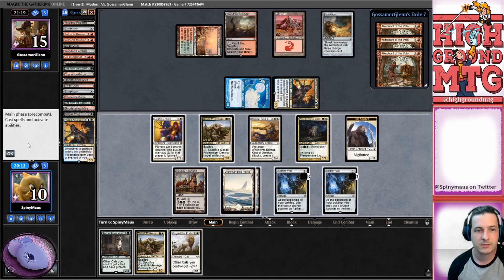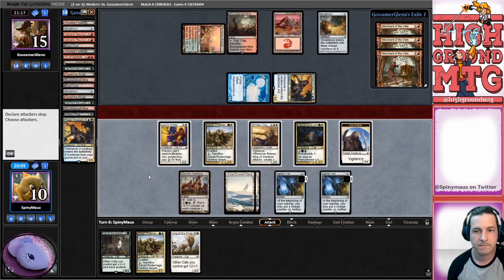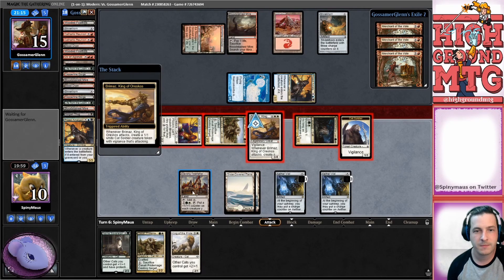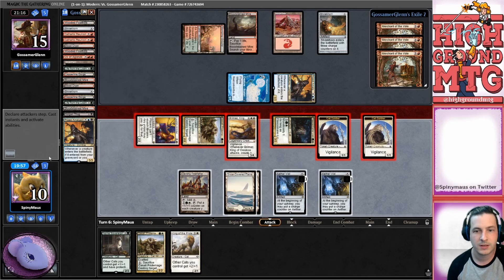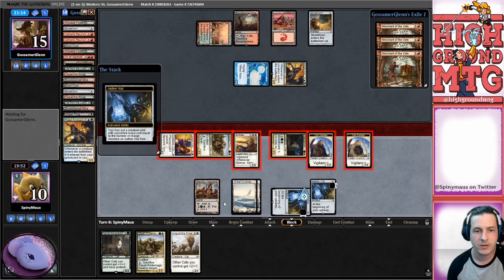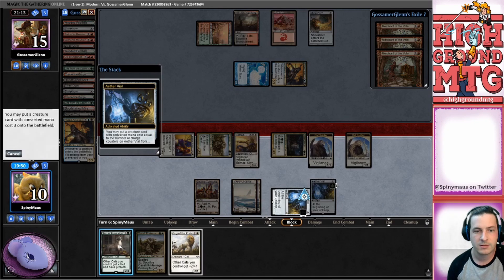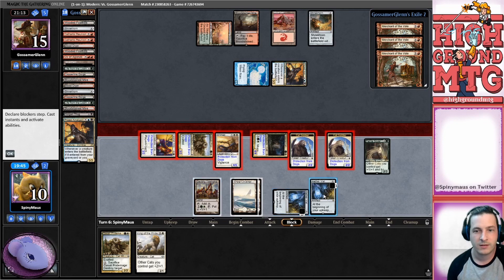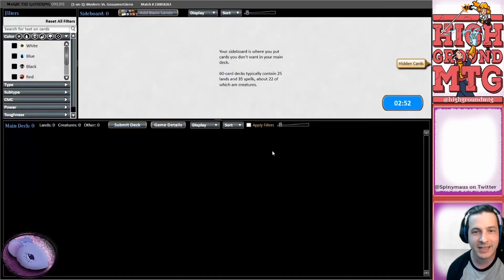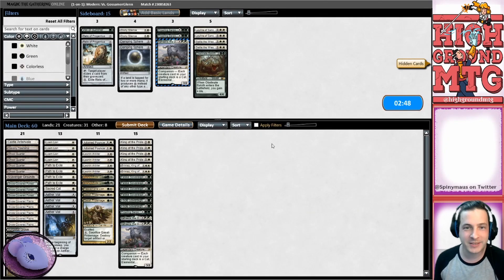We have two three drops - I'd like to be able to get both those out. We're gonna draw a land - yep, there it is. Can we just kill our opponent here? Attack, attack, attack, attack, attack. There are no blocks. Let's get out Feline Sovereign. They didn't even want to see it. I suppose we probably just had them dead with that - we probably didn't even need it. Who counts their damage anyway?